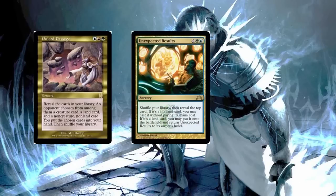Next, we have one of my favorites — it's not that good, it's that great. Unexpected Results — two, green, blue. Shuffle your library and then reveal the top card. If it's a non-land card, you can cast it without paying its mana cost. If it's a land card, you can put it on the battlefield and return Unexpected Results to its owner's hand. So if you hit a land, you ramp for free and you get Unexpected Results again, but sometimes you can hit something gigantic. I love this card — it's so much fun to play. You should include it in all of your builds that include Simic.